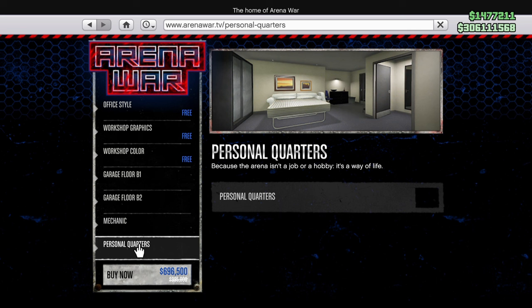Personal quarters is definitely something you want to buy because that means you can spawn here. Normally $220,000 — and if you're watching in the future that's what it's going to be — but this particular week it's $154,000.